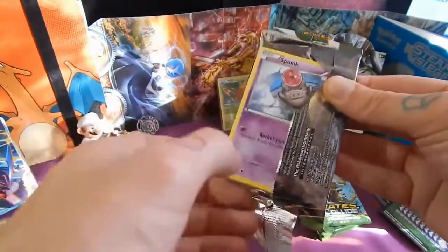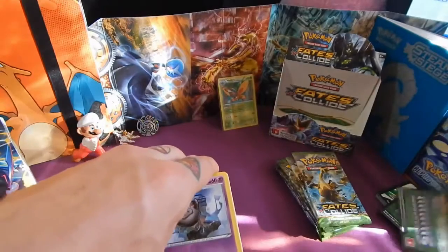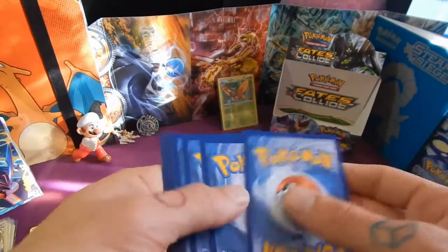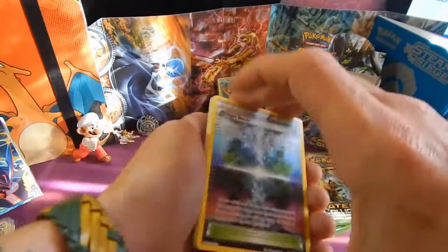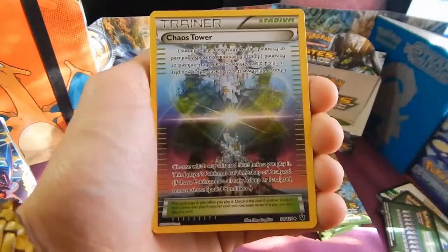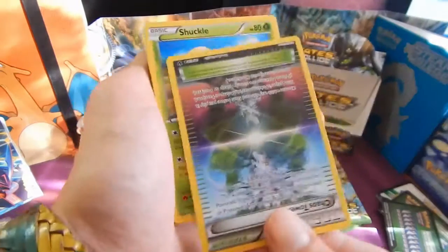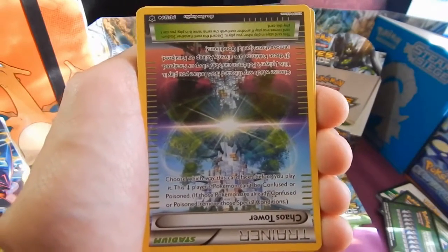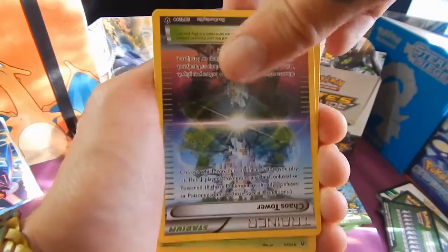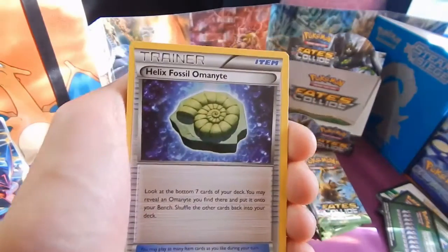Learning to get a system on these packs - three from the back. We have a Chaos Tower stadium card, which has an effect depending which way you play the card. Next up: Shuckle, Helix Fossil Omanyte.